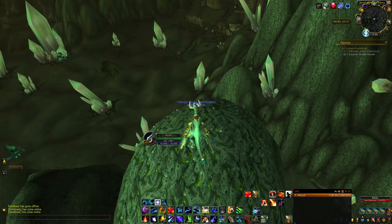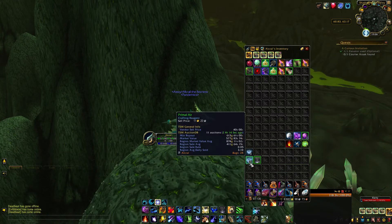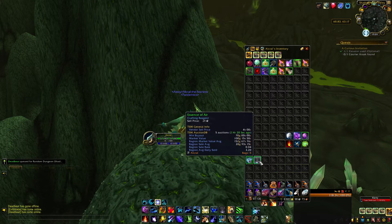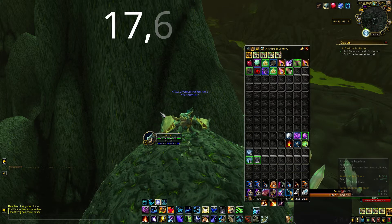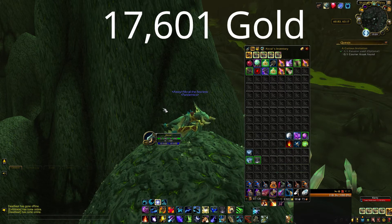After doing this farm for an hour, this is what we got. We have 28 Primal Air for 613 gold each, which would bring us 17,181 gold. And also 6 Essence of Air for 70 gold each, which will bring us 420 gold. All of this would bring us around 70,601 gold.